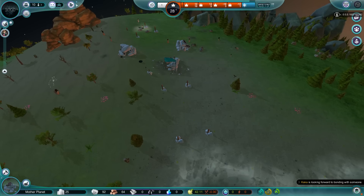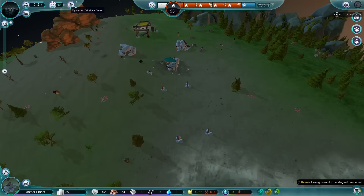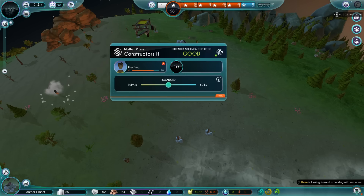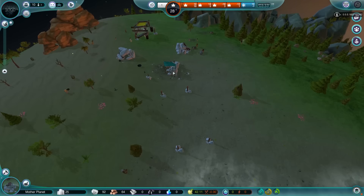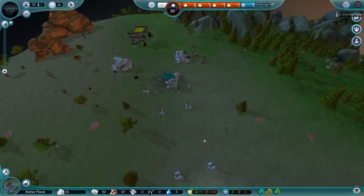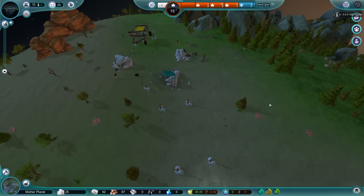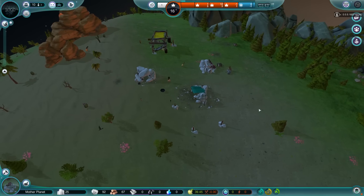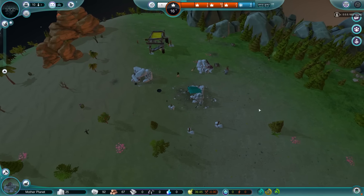Those twins and those people banging all at once really helps explode our population — and that's what I like to see. Somebody else is ready to bang — that's also what I like to see. We're going to bring one of these builders down and put them in there. I wish they weren't building that house — I wish they were building the farm first. Oh well, you can wish in one hand and crap in the other. I guarantee you I know which one's going to fill up first. It's the banana.